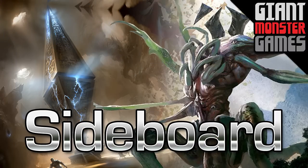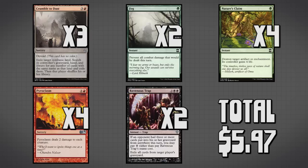Now let's talk about our sideboard. The first card is three copies of Crumble to Dust, helping us deal with other Tron decks and also helping against Ad Nauseam, Scapeshift, and any decks running three or more colors. Not necessarily an auto-include every time you sideboard, but probably an auto-include if it's Tron.